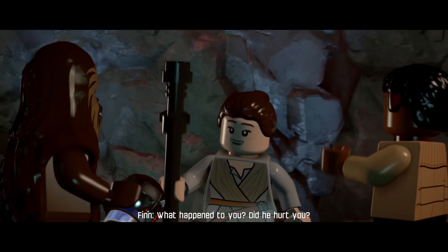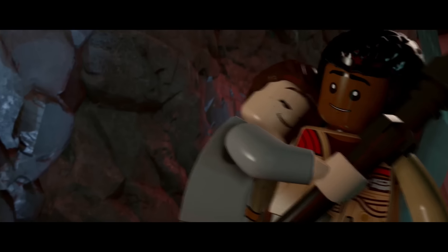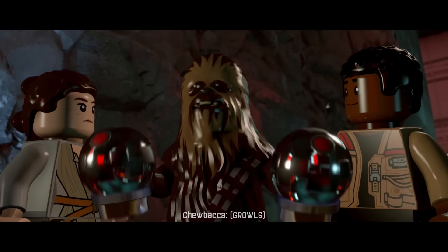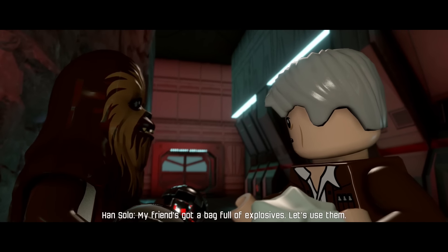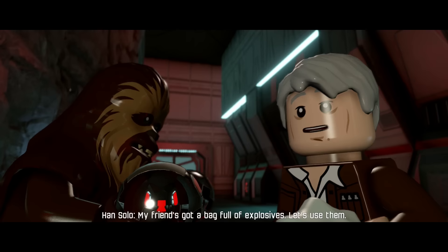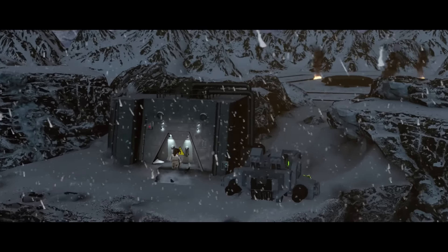The gang's together! What happened to you, Yoju? What are you doing here? We came back for you. Escape now, hug later. My friend's got a bag full of explosives - let's use them. A bunch of people on the table - eek.